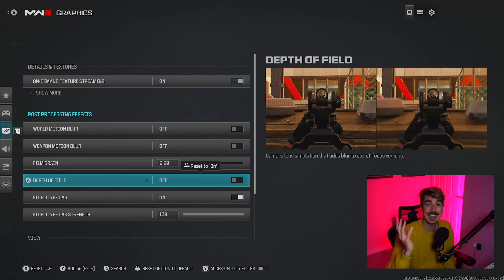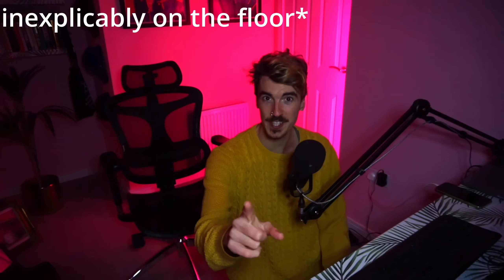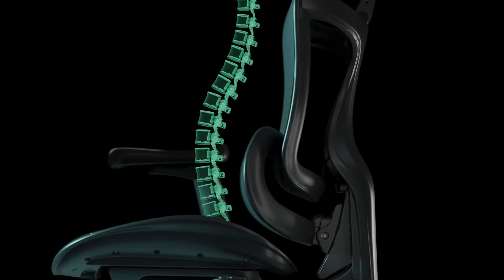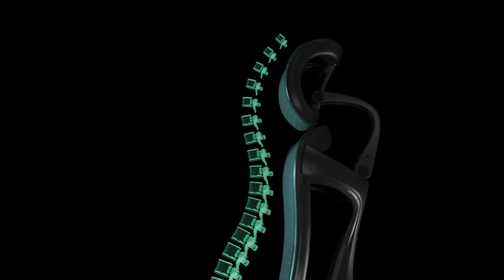We want to switch off world motion blur, weapon motion blur, and film grain. These can look great, especially when you're playing campaign — they can make it really immersive — but in multiplayer when we want to get the upper hand we just want to see as clearly as possible. The same goes for depth of field. The automatic setting has it on, which adds a blurring effect around our aim when we aim in. By switching it off, we can see the whole environment around our aim at the same time, so there's no chance an enemy can slip by.